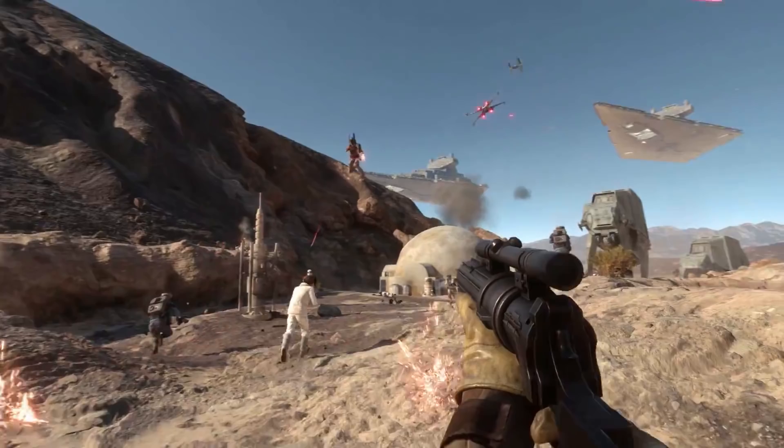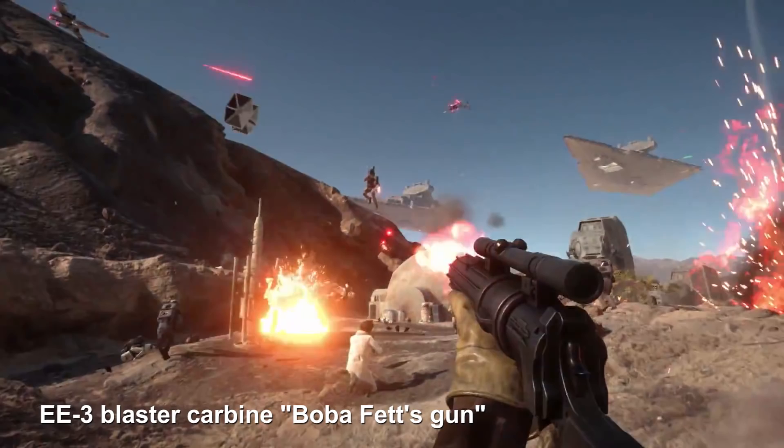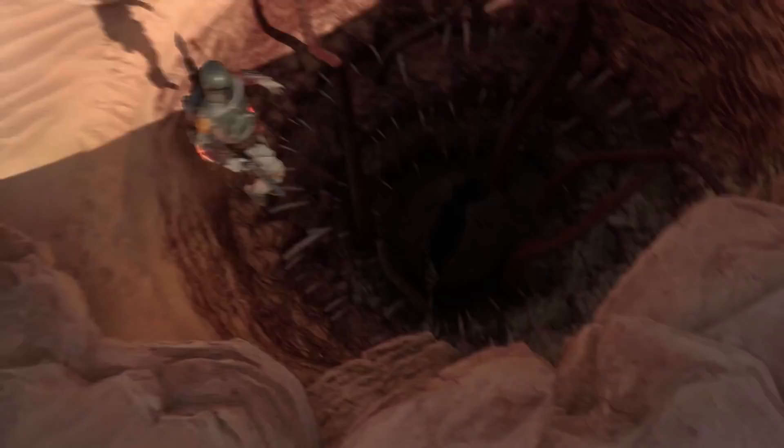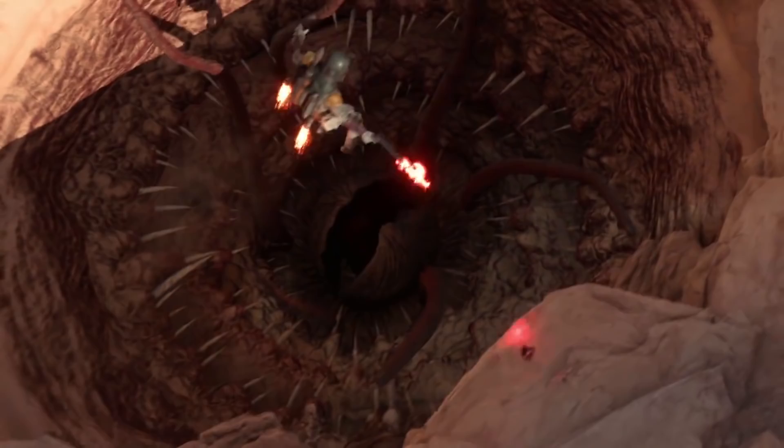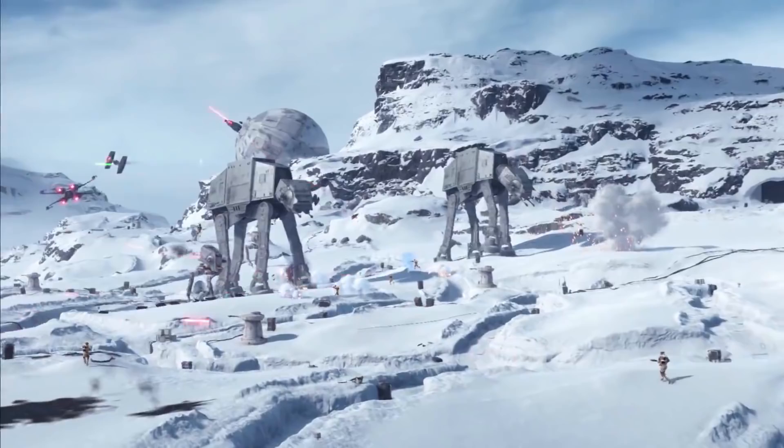But don't worry — Leia apparently has a hero ability where she can put down some sort of supercharged shield; it's a different color than the previous one. Also, this clip makes it look like the EE3 blaster carbine might be a burst fire weapon. It looks like Boba Fett is going to have full flight control with his jetpack, dodging Sarlacc pits. And in the background, we've got Jabba's sail barge and a couple of Banthas as well.